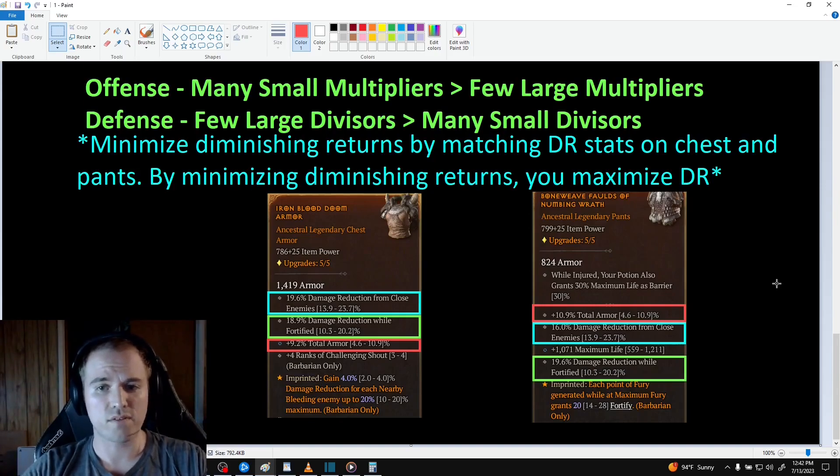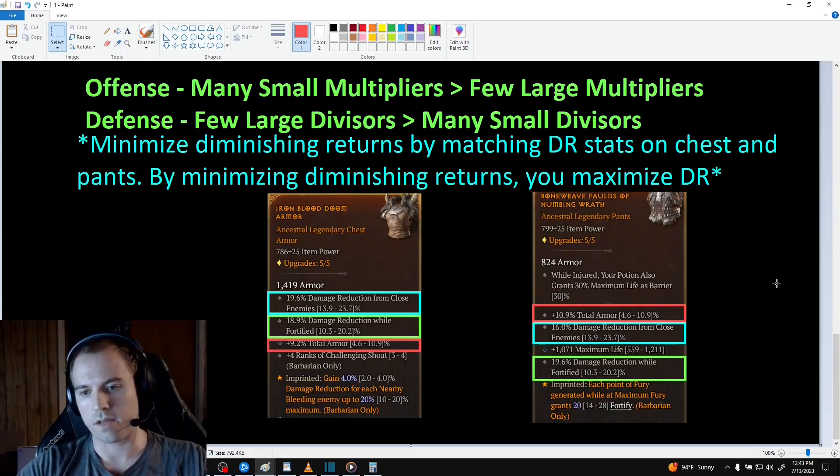For example, if you have a chest piece equipped that has 20% DR to close, and then you equip pants that have 20% DR to close, instead of actually receiving that added at 40%, you're going to have 36%, because of sequential calculation. Because of this, I recommend matching the DR stats on your chest and pants. You're still going to get diminishing returns within each bucket, but you minimize your diminishing returns between buckets, and therefore maximize the damage reduction you get from these stats.